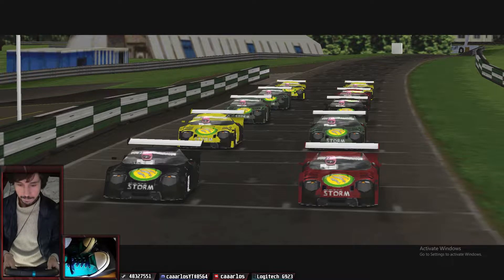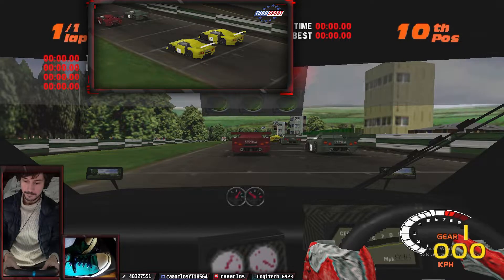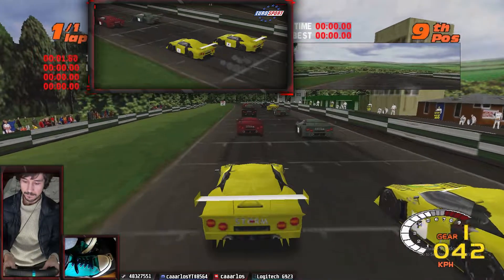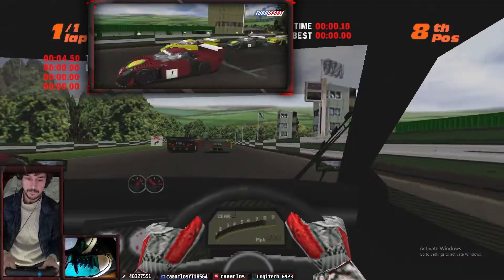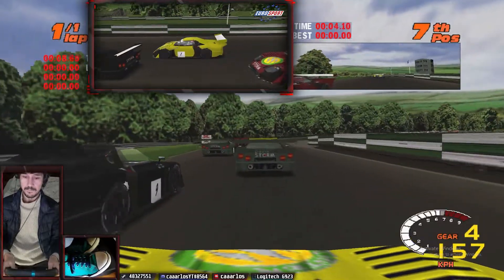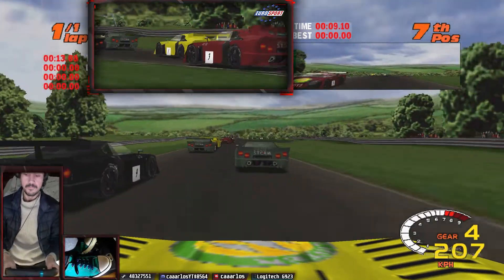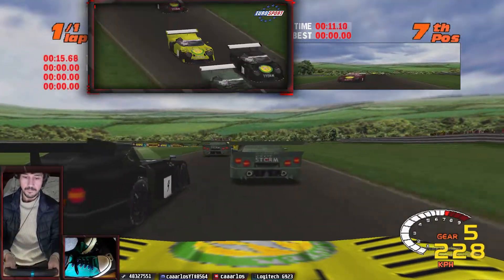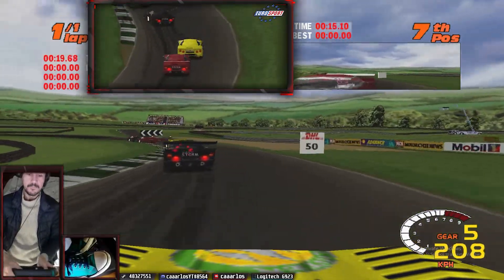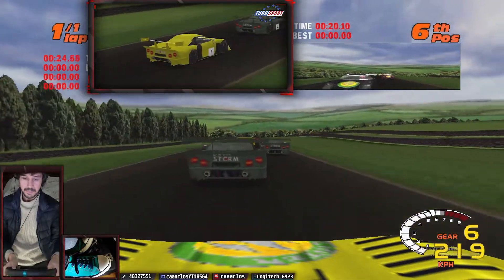Hello guys, welcome to another episode of TOCA 2 Touring Cars. As you can see, today we are not driving touring cars. I was able to unlock in the support car championship this Lister Storm car — the brand is Lister, the model is Storm. It's not that famous anymore but it used to be in the 90s. I believe this is the closest you can get to a GT3 car in TOCA 2 Touring Cars.